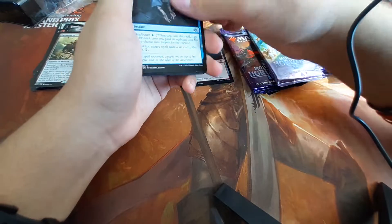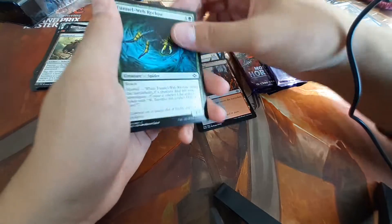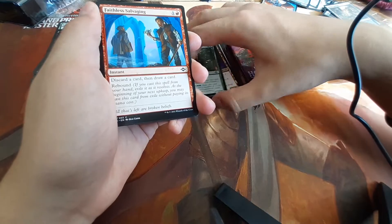Pack 2: Lightning Spear. Loose Focus. Unbounded Potential. Trost Forge Bridge. Funnel Web Recluse. Vermingorger. Disciple of the Sun. Storm God's Oracle. Panerhide Kushok. And the tenth common: Faithless Salvaging.